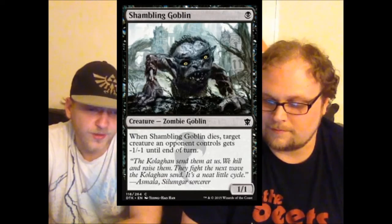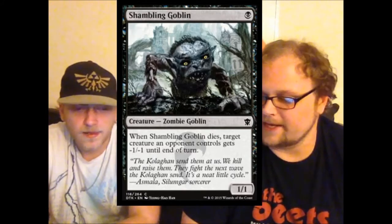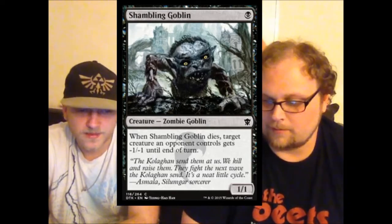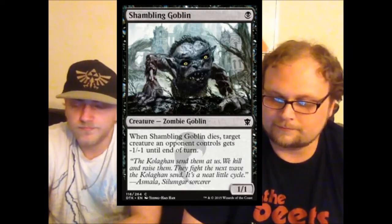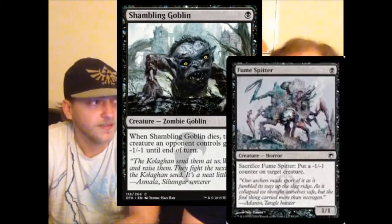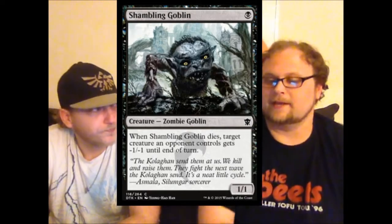Shambling Goblin — a one-mana one-one zombie. When it dies, target creature an opponent controls gets negative one negative one until end of turn. It looks like Mogg Fanatic at first glance, but Mogg Fanatic dealt damage to any target, so this is way worse. Still, in limited it takes out two-toughness guys when it blocks them. It works with Risen Executioner. The closest comparison is Fume Spitter, and those cards do see play in limited.